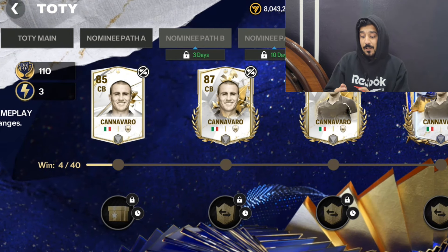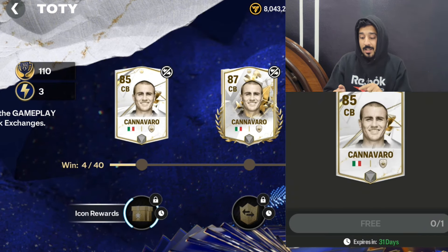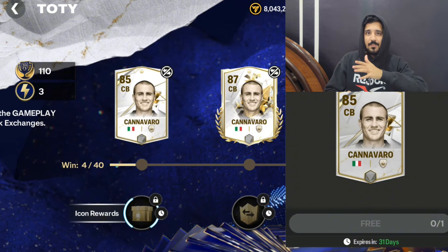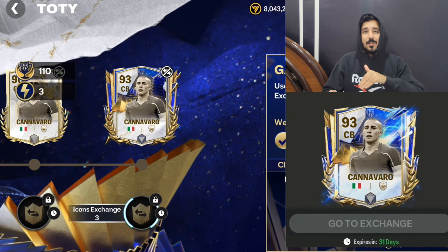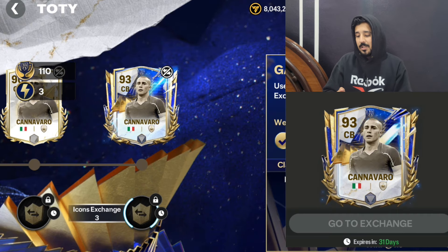I'm saying this again and again: if you are claiming Canavaro, Lampard, or Ronaldo cards, do not use those 85-rated base cards in the exchanges. As you know, there are exchanges in the TOTY event — 82 to 95, 85 to 95. If you mistakenly use the Canavaro card in those exchanges, you will not be able to get the 93-rated Canavaro card.